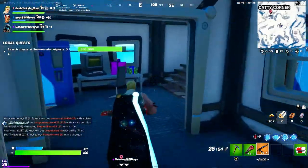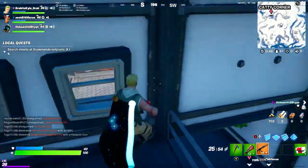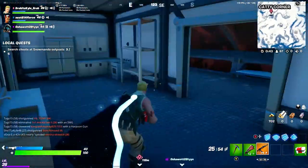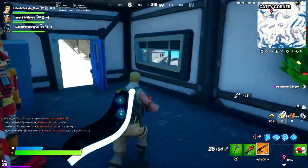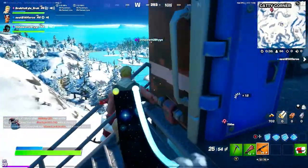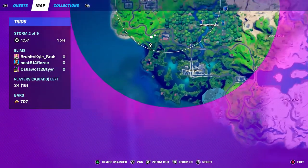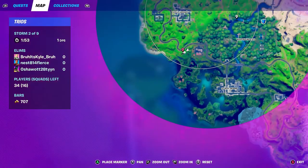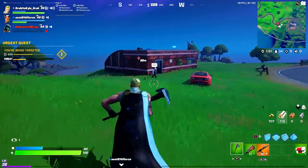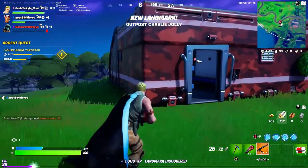It looks like a building. I'm not seeing any chests, but this place has already been looted — there's some builds in here, but no looted chests visible, so maybe no chests spawned. The next one is at Log Jam Woodworks, which is about west of Weeping Woods. Pretty much the same as the other ones.